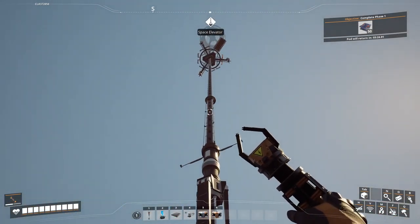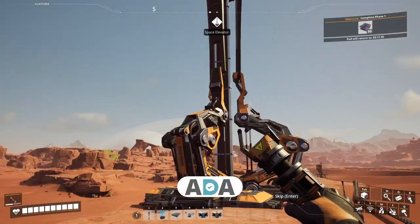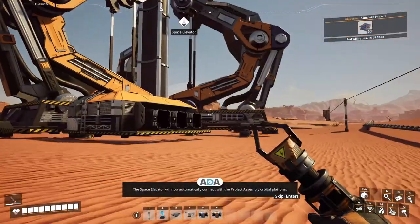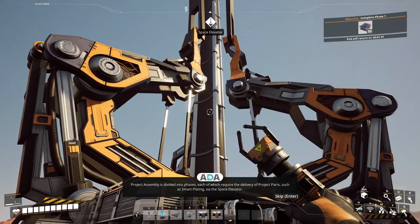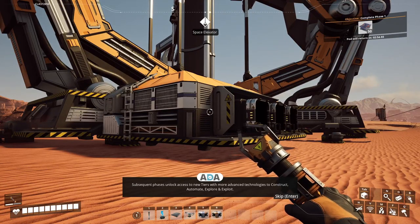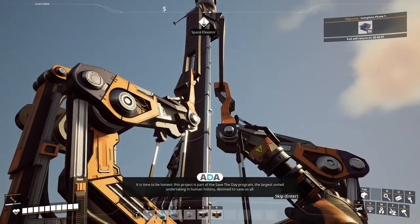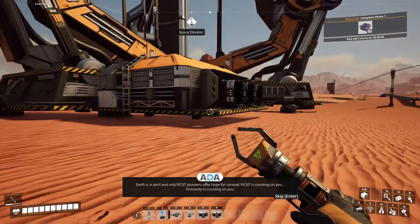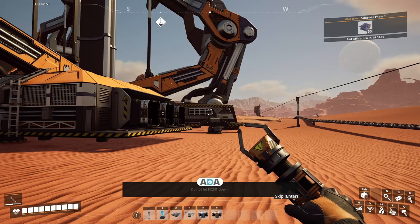I mean it's really cool — wonderful job designers, you made it really nice. Project assembly initialized! Congratulations pioneer, the space elevator will now automatically connect with the project assembly orbital platform. Project assembly is divided into phases, each of which require the delivery of project parts such as smart plating via the space elevator. Subsequent phases unlock access to new tiers with more advanced technologies to construct, automate, explore and exploit. This project is part of the Save the Day program — the largest united undertaking in human history, destined to save us all. FICSIT is counting on you, humanity is counting on you.